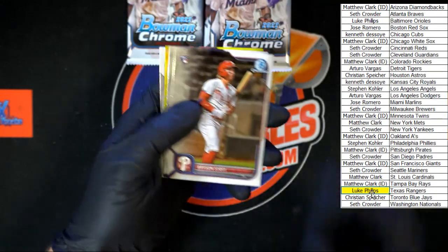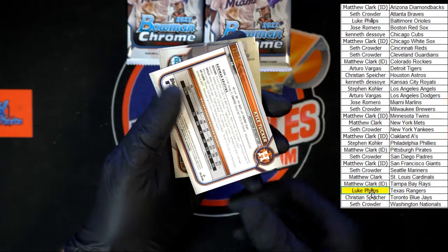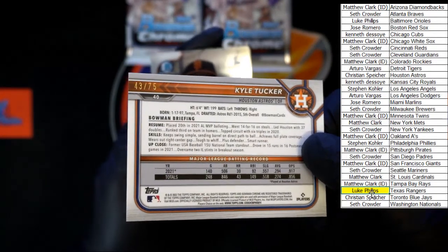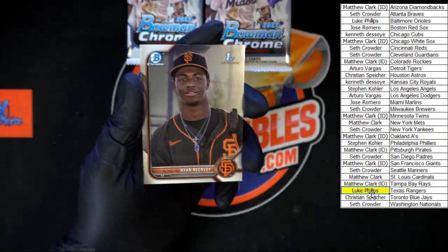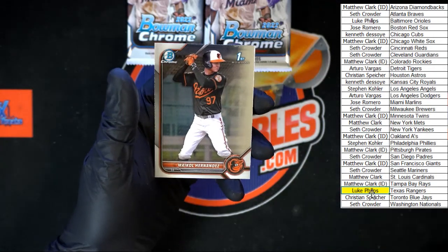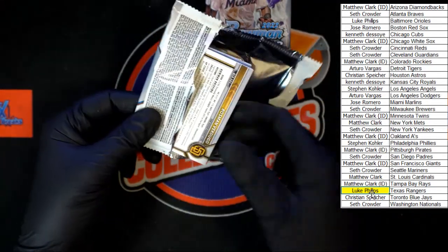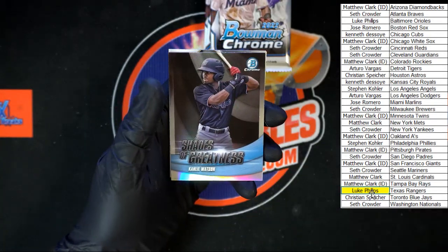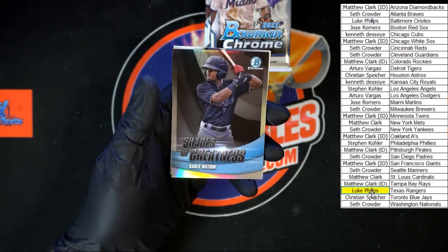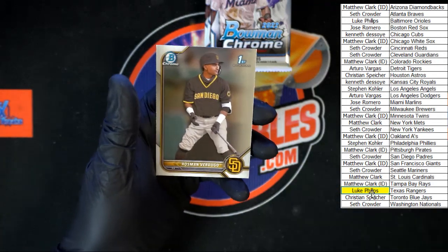Bryson Stott going to the Phillies. Melendez for KC. Kyle Tucker for Houston — look at that, very nice — 43 of 75 going to Houston, and that one is going to Christian S. Behind that, Reckley for the Giants, Hernandez for the Orioles. Juan Lopez going to St. Louis, Yellick for the Brewers, Khalil Watson Shades of Greatness going to Miami — that one is going to Jose R. Rojas first Bowman and Verdugo first Bowman.